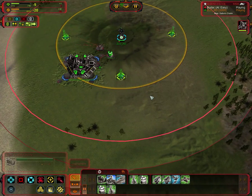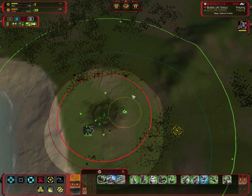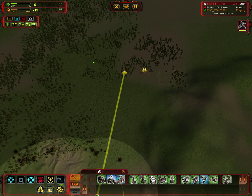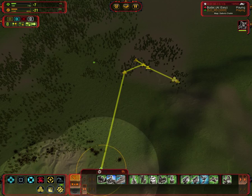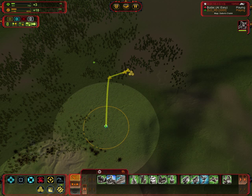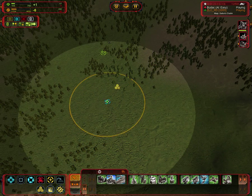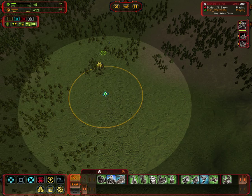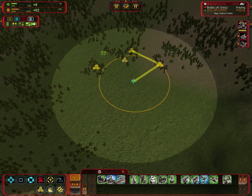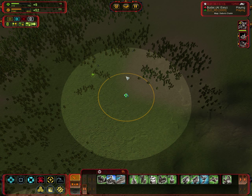The forest can be reclaimed by engineers. You can see I can't click on every tree, and that's fine because the engineer will reclaim all trees together. That's a really fast reclaim and gives you a lot of resources.